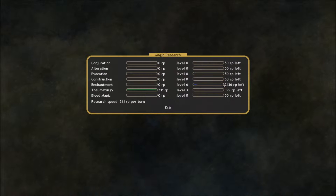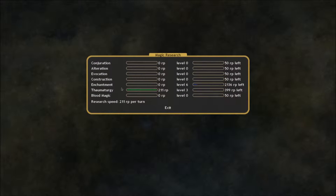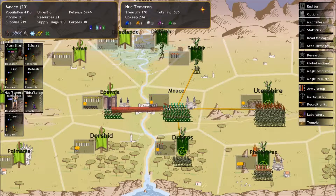Because we had 2,000 points to go on enchantment to get up to level 7, I don't think there's 11 turns left in this game necessarily. So I think I'd rather go for some more Thaumaturgy and see if we can get that Gateway up and running.